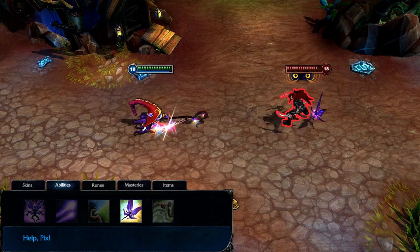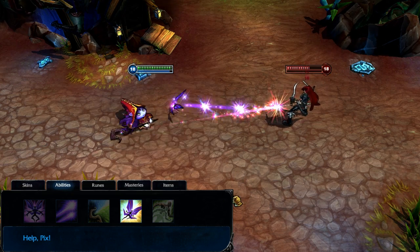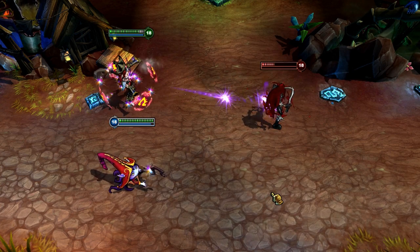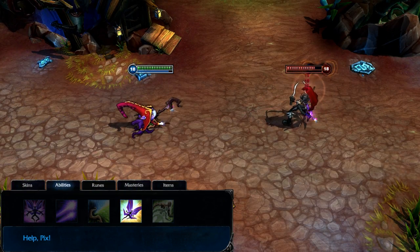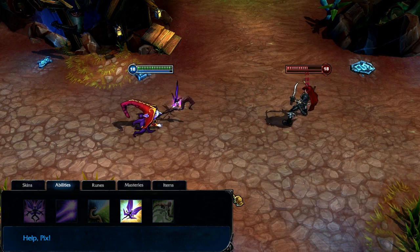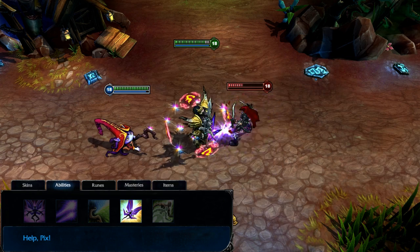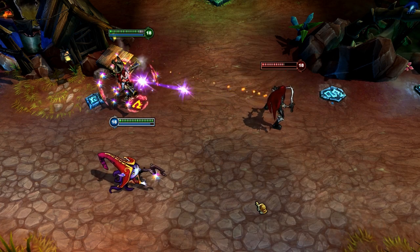Help Pix can also be cast on either allies or enemies and sends Pix to follow that target instead of Lulu for a few seconds. When cast on an ally, Pix grants them a damage-blocking shield, and Pix will attack that ally's target with each of their basic attacks instead of Lulu's. When cast on an enemy, Pix immediately damages and reveals that target for a short time. The power of the shield and nuke plus the utility of moving Pix around make it require one point extremely early. If you want to buff up the shield and nuke, max it by level 9, but if you just want to use it for its utility, leave it until level 18.